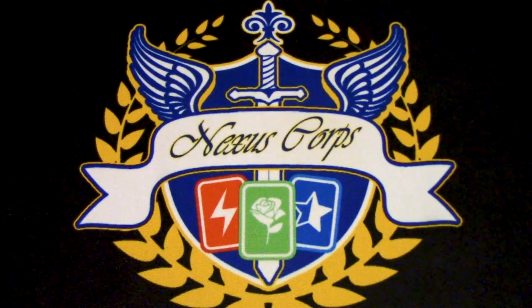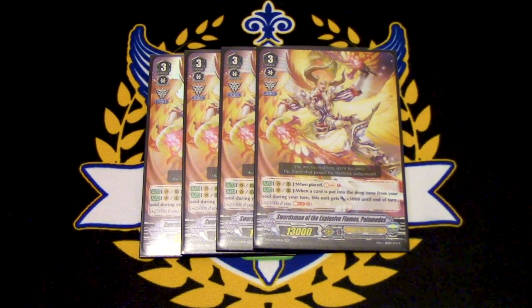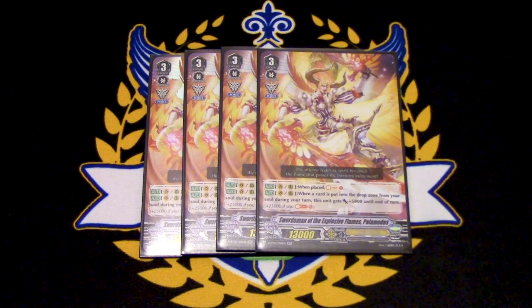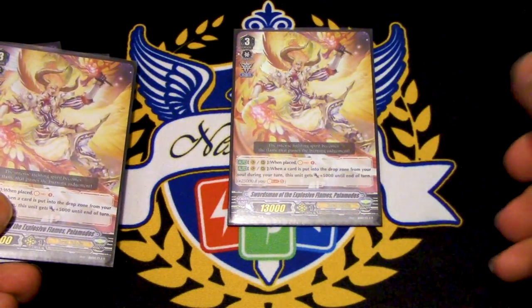Following up, we're running four copies of a new card — Swordsman of Explosive Flames, Palamedes. Palamedes' skill works very obviously in tandem with Soul Saver Dragon. When it's placed, you Soul Charge one — whether you ride it or place it on rear guard circle. His other skill is when a card is put into your drop zone from the soul, he gains 5k for each card. So if you Soul Blast five cards, he gets 25k — plus the 15k from Soul Saver, that's plus 40k. It also has a force marker, so if you have to ride it before Soul Saver Dragon, you're already building up soul.